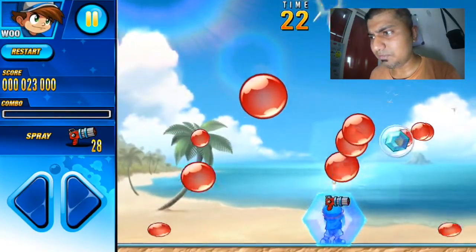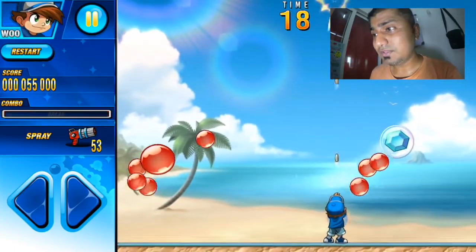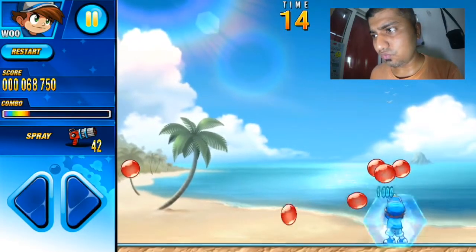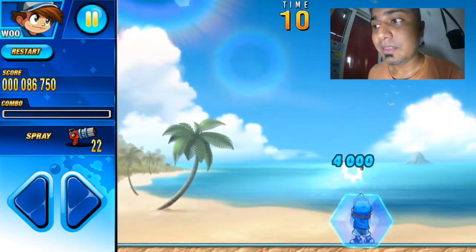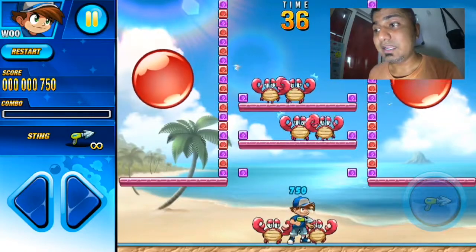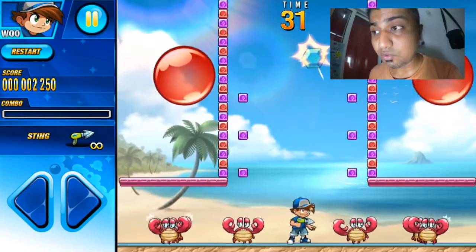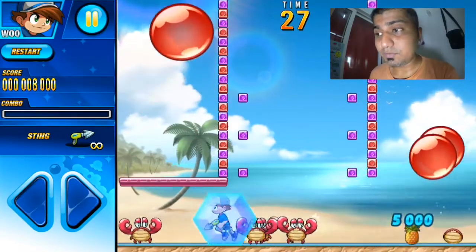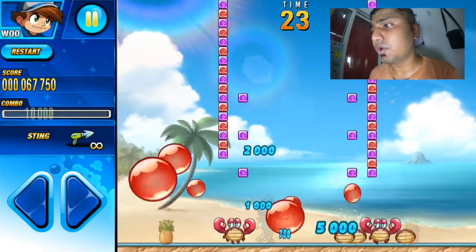This new power actually gives you extra strength — I think the moment any ball hits you, you'll still be alive temporarily. This is a new weapon we got which can shoot bullets very fast, which is very helpful because when a ball divides into two it becomes very difficult. The crabs do not kill you — they actually help you kill the balls, which is quite awesome.